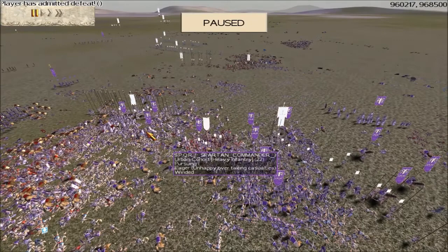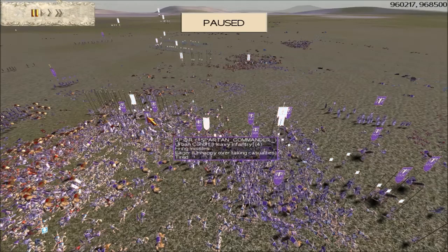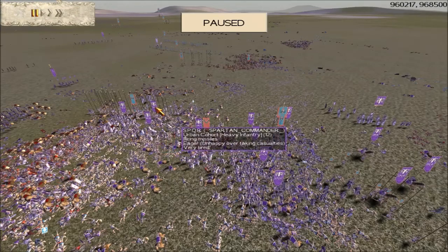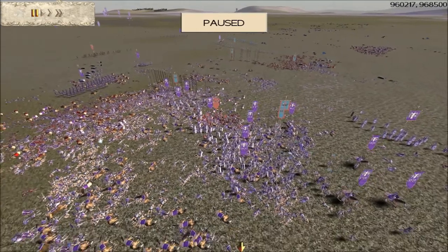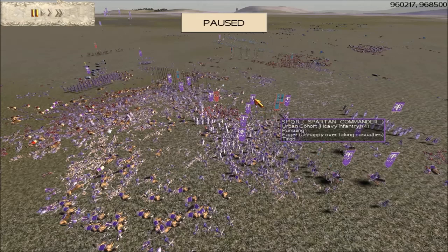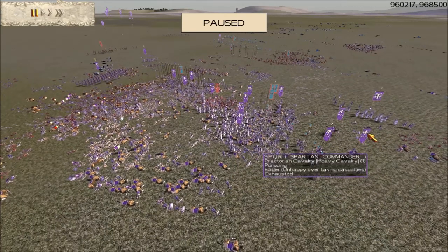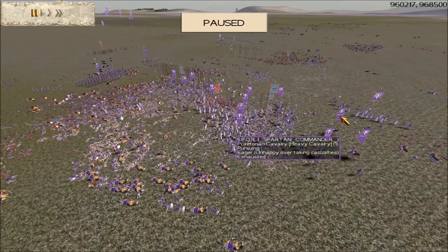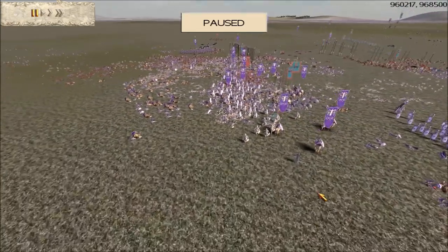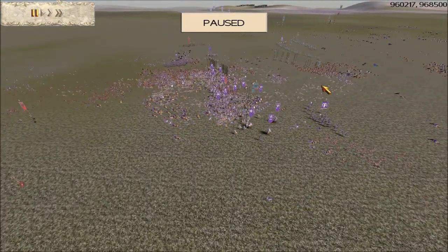Victory, but only by the narrowest of margins. Look at the casualties: got twelve men left in one unit, seven men left in another, four men left in that unit. Twenty-two men there, thirty-three, ten, four — this goes to show how many casualties we actually suffered. My general unit just has twenty-four men. Look at my cavalry — I've got three units left with one man in each unit. So that's three cavalry units with one man left in each — that just goes to show how intense and tough the fighting was in this battle.